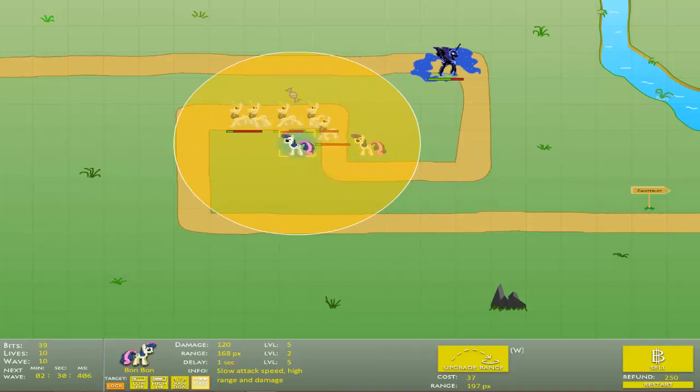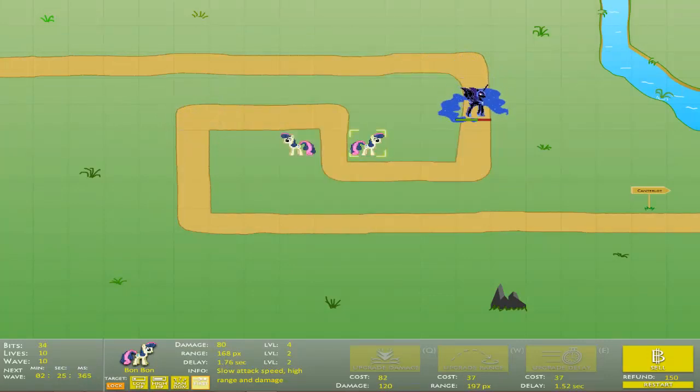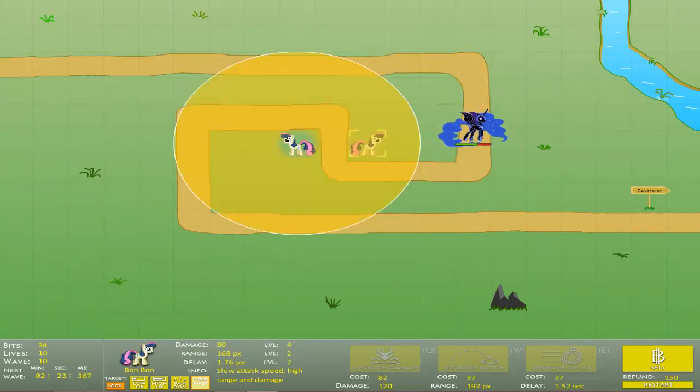As you can see, I have two Bon Bons out. The reason for this is because Bon Bon's DPS — or rather her attack rate — is a little too slow. Because of how many funds you have in the beginning, you need to split Bon Bon in two basically. Also, you want to limit Bon Bon's range to level two at the beginning, because otherwise she'll always target Nightmare Moon and the enemies that survived will get through Bon Bon really fast. Really annoying.